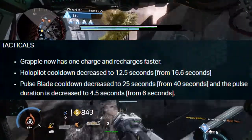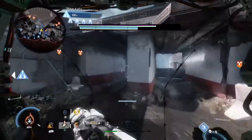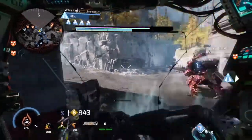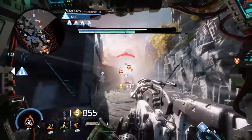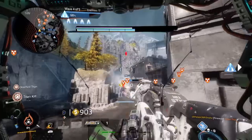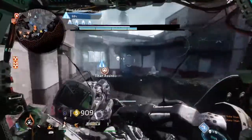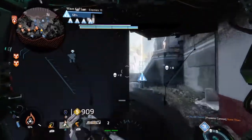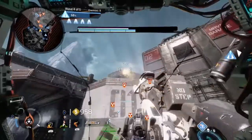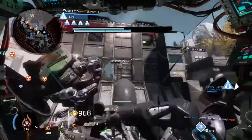We also received a tactical change focusing on 3 public classes within the game. Grapple is now 1 charge rather than 2. Holopilot cooldown decreased to 12.5 seconds from 16.6 seconds, and Pulse Blade cooldown decreased to 25 seconds from 40 seconds with the pulse duration decreased to 4.5 seconds from 6 seconds. Sounds pretty reasonable, but I'm not sure how I feel about the nerf to grapple since they are very effective in all content and engagements. Having 2 was never really a problem, and reducing it down to 1 slot doesn't make much sense. Personally I think this should be taken off — grapples are not that bad, and for them to be nerfed down to just 1 slot really makes no sense.